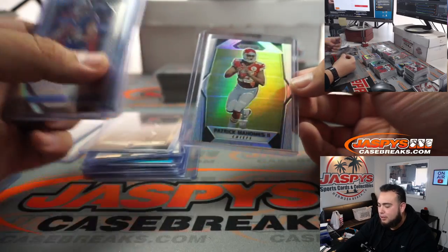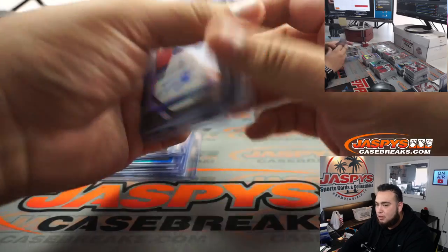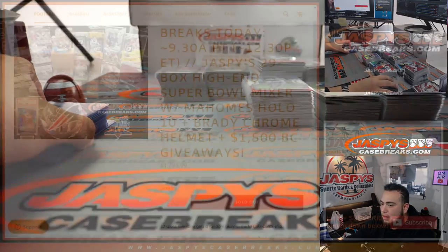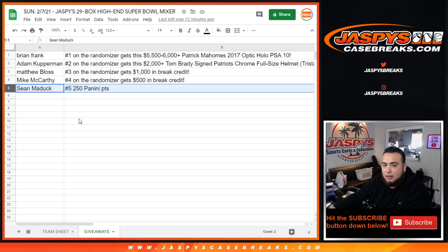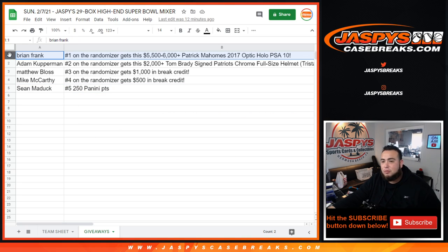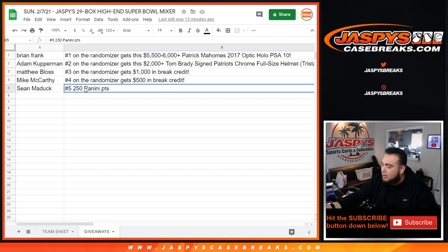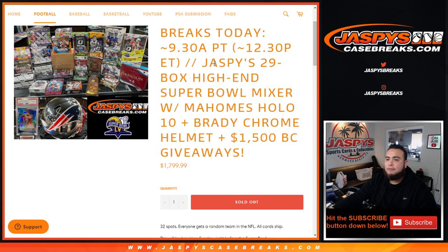We did get that little silver Prism. Last couple of hits right there are pretty strong, and again like I said, all these cards will be penny-sleeved and top-loaded. We did the randomizers here: Brian Frank did win the Patrick Mahomes 2017 Optic holo PSA 10. Adam C. won the Tom Brady signed full-size chrome helmet. Matthew B. won the thousand dollars in break credit, and also had the Chiefs and got that Patrick Mahomes in there. Mac got that Josh Allen as well as $500 in break credit, and we had Panini Points for 250 points — Sean got 250 points out of there. So there you go guys — this was the hit recap for the high-end mixer. Appreciate you guys — jaspyscasebreaks.com.